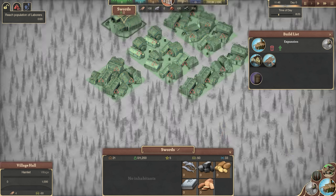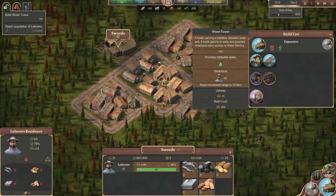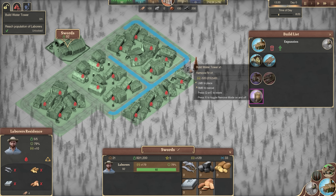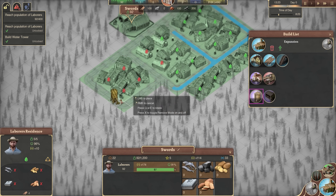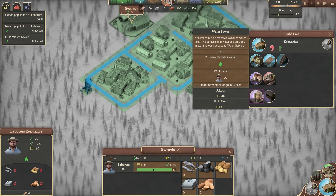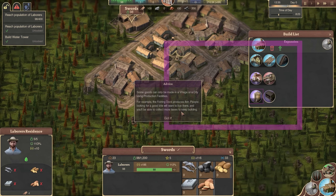Everything needs one per minute, so that's why I built 20 houses — that's 20 fish per minute needed. But first, before the fish, we need to give them water. They just need a water tower; they don't actually need to be near the water for that. The range on this is really short, so I'll put one here and another on the other side. That gives everyone their water and requires 5 workers per water tower, so 10 in total.